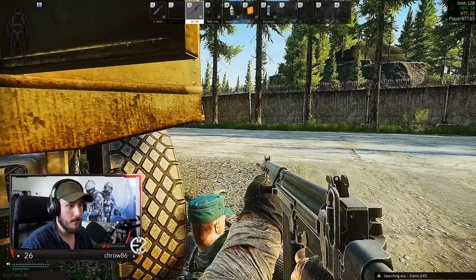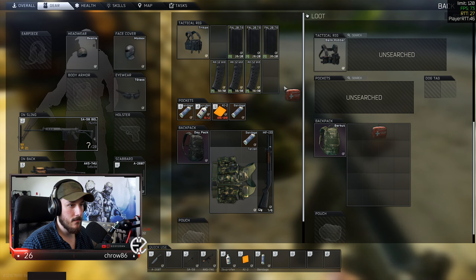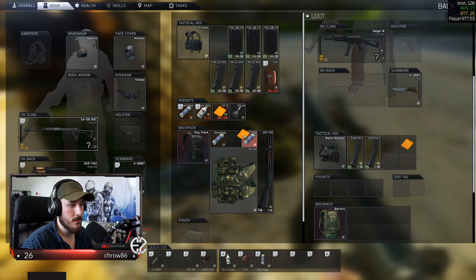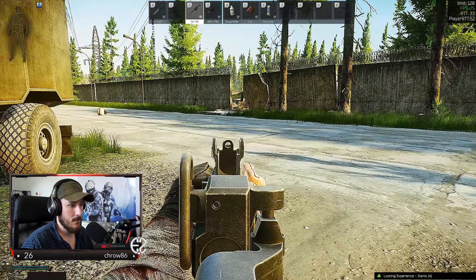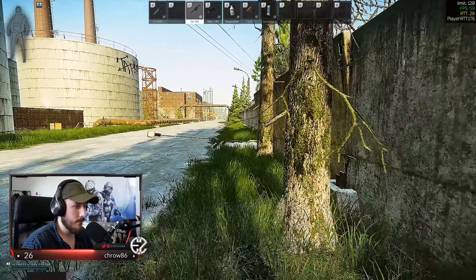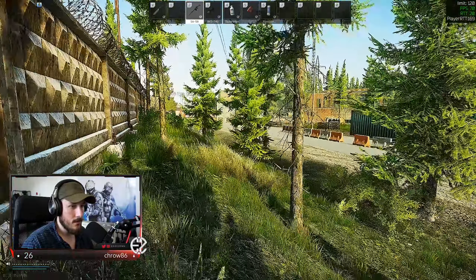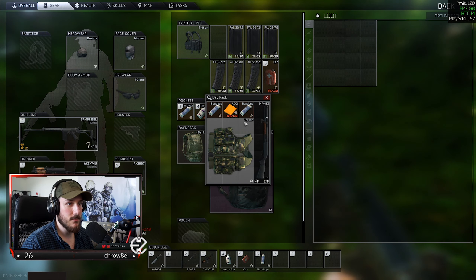I'm going to check if that's a player scav. Yep — let's see if he was the one taking all our stuff. Nope. That car med kit is pretty good, XIA grenade — better than nothing. Key card? No. I wonder why this guy was being so bloody sneaky — maybe he heard someone or saw someone. This stash is almost never looted, that's one thing that's for sure. Oh, empty.